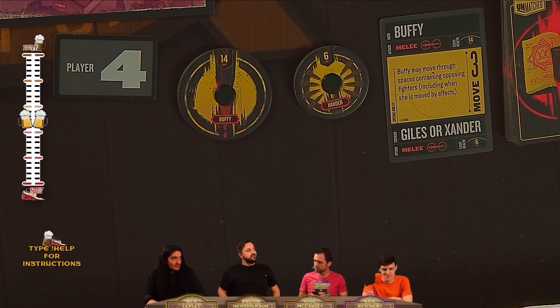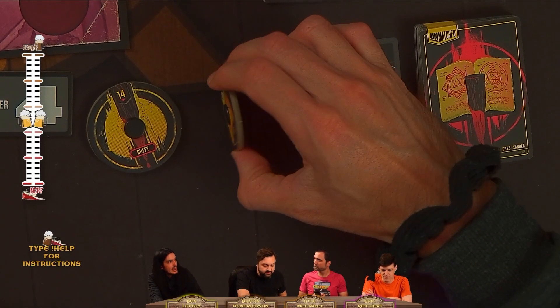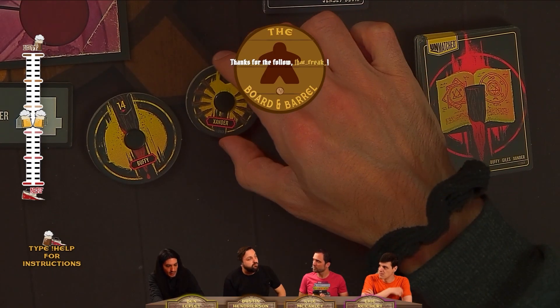I'm playing a guilty pleasure character tonight — Buffy Summers. She has a choice of sidekicks: Xander or Giles. I'm picking Xander tonight. The discarding schemes Giles brings aren't as powerful when you're playing against the AI rather than human beings, so we just need to be hitting these guys tonight.